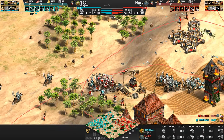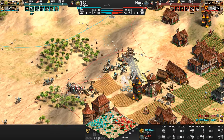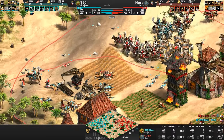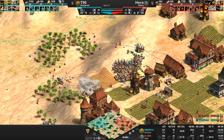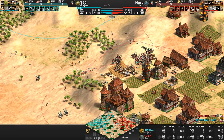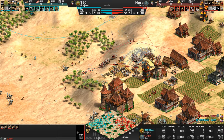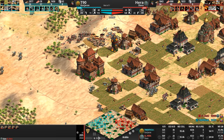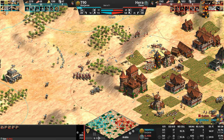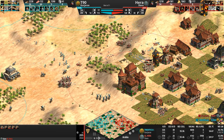Again, Hera kills his own villagers — it's like a false flag attack, like the Gulf of Tonkin situation here. T90 is losing Hussars left, right, and center, but he doesn't care — they're cheap, he can throw them away. But he's got to come up with a way to deal with Hera's relic gold: with all 5 relics and a 15% discount on siege, Hera is just going to keep producing these onagers all the live long day.